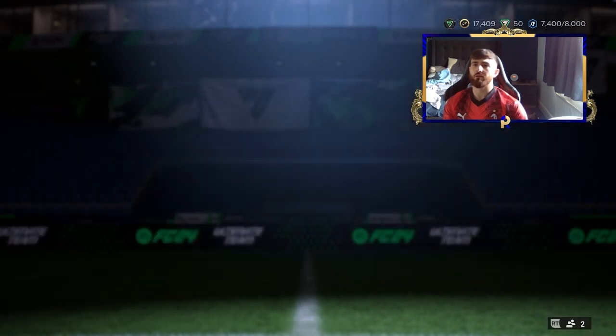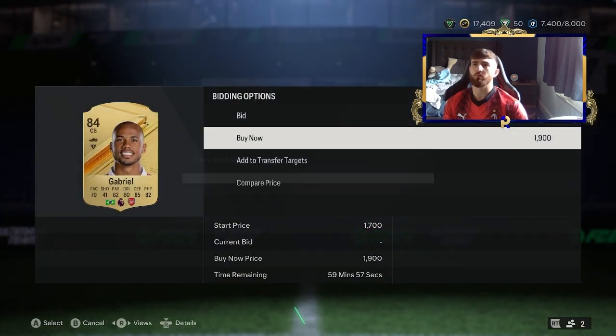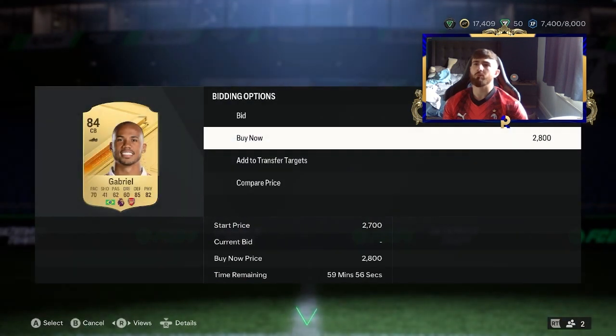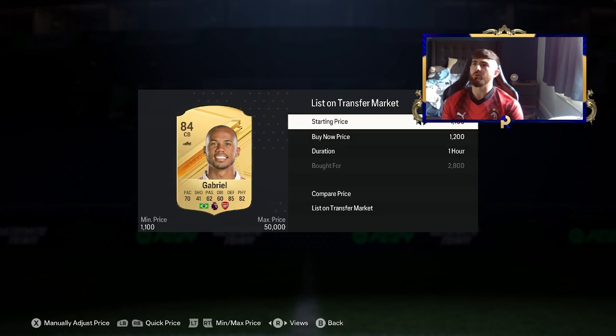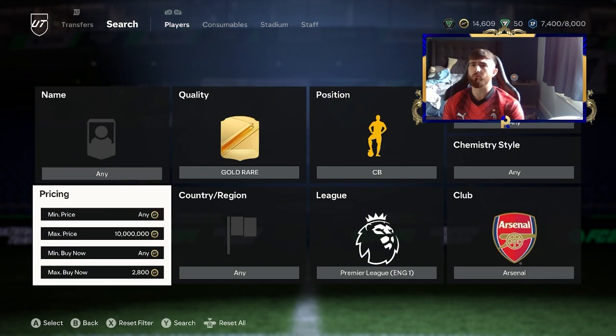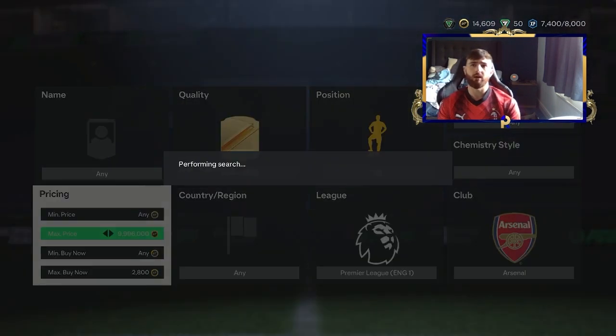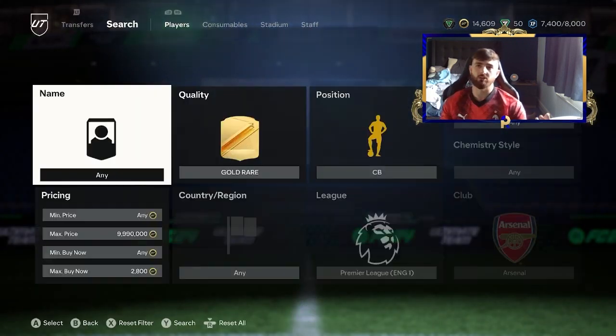If we go down to 2.8k we're making 240 coins per snipe — that one there would have been beautiful. I'm going to have to use the bot from yesterday's video at some point to really clean up, because this filter is ridiculous. We listed for 3.2k — that's the minimum profit we were looking for. We've seen a few snipes come our way that we missed, including Gabriels at 1k and even lower, so there is a lot to be had here.